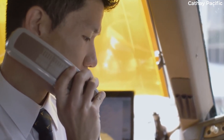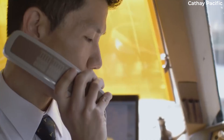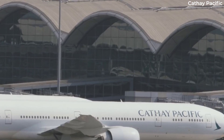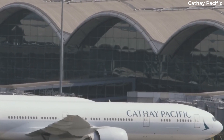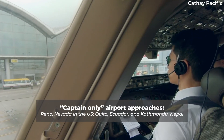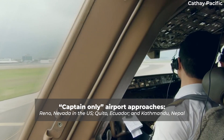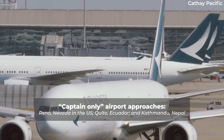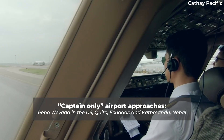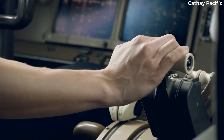Some airports feature challenging approaches due to their proximity to rising terrain. These airports might require special training to fly to and are often so-called captain-only flights. Examples of such airports are Reno, Nevada in the US; Quito, Ecuador; and Kathmandu, Nepal. These examples demonstrate that captain-only airports are usually in the mountains and surrounded by even higher mountains. Crews consider airports at the beginning of trips to ensure the flying is shared fairly.